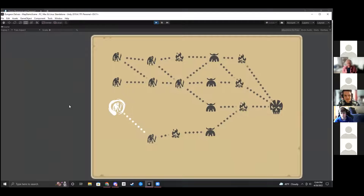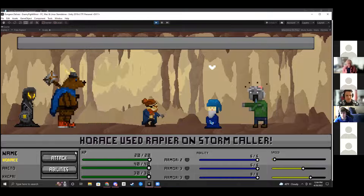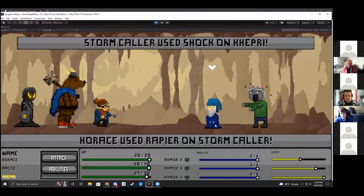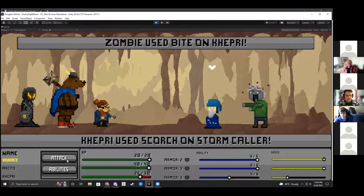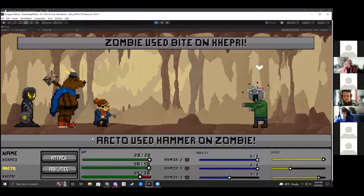I'll just start selecting a room like this. The fight starts — there is music that goes along with it. There's no attack sound effects, but there's a speed bar on the right that lets you determine when the character can go. You have a basic attack and then abilities, which use your ability bar. I can use an ability on this guy, and it used four points.